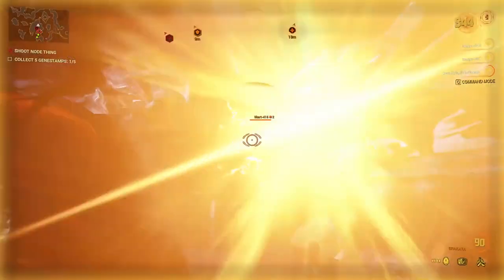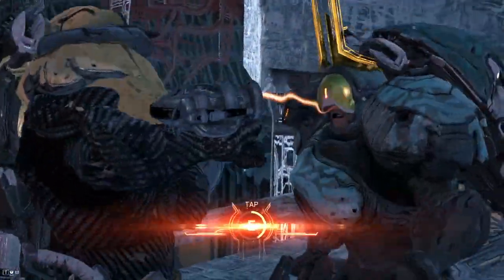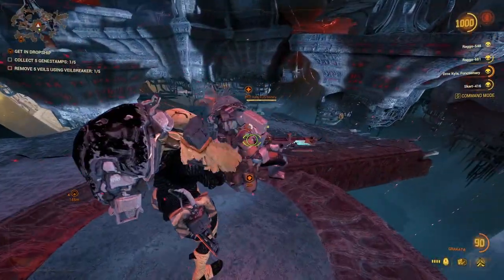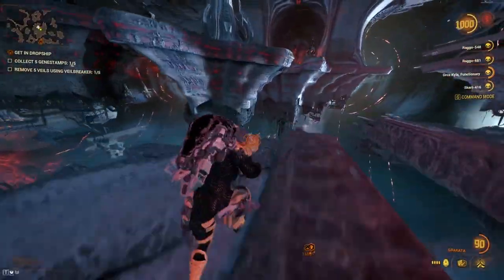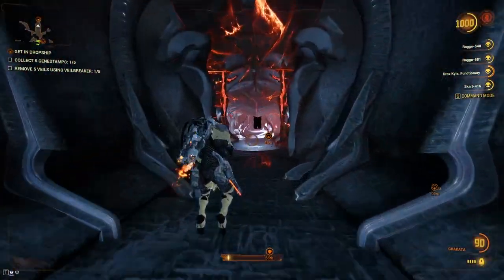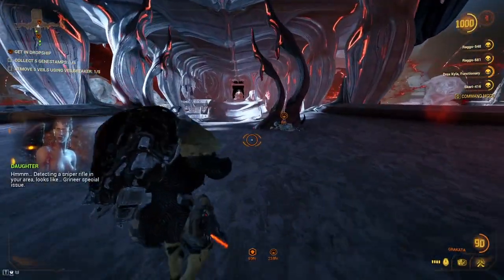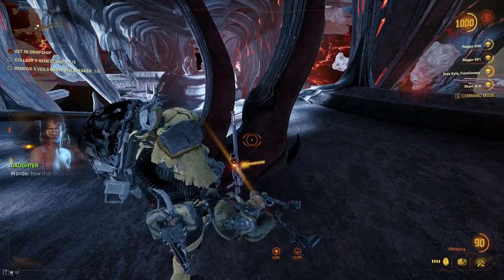When it comes to fighting Ven'kra Tel, you basically need to play the mission just like how you normally would, until you get about halfway through the entire mission. You do need to do some exploration. There you'll see a sniper rifle. If you want the exact details, just wait until Daughter starts speaking to you about how she is detecting a sniper rifle. One major thing you have to do is make sure to get yourself as many brothers as humanly possible, because it is going to play quite a bit of a role during the Ven'kra Tel boss fight.